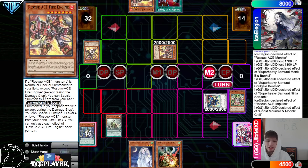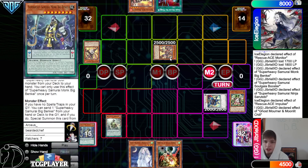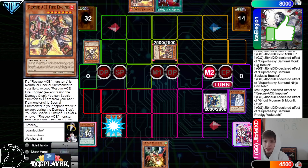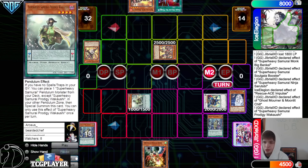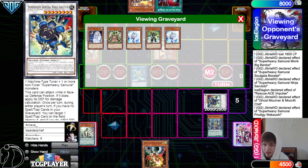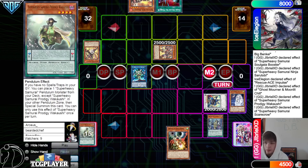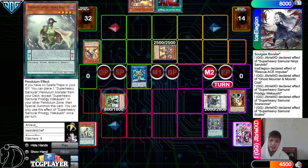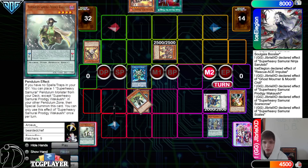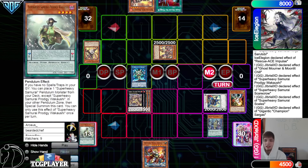They use the Ninja's effect to pop Biggis Banky and burn for 500. Rescue Ace chains Impulse to tribute and special summon Fire Engine from deck. Biggis Banky gets destroyed, burning for another 500. On Fire Engine's summon, DB Moonlits it because Fire Engine has an effect: if a monster is special summoned to the opponent's field, except during the damage step, you can summon one Level 4 or lower Rescue Ace monster from hand, deck, or graveyard. DB shuts that down, then activates Prodigy to special summon Biggis Banky and Scarecrow. With scales in hand, they bring out Soul Gaia, go into Merrymaker and Gigantic Champion, search Darion King, and then Zeus.